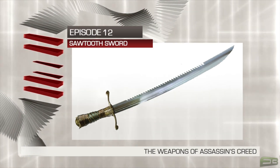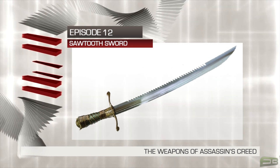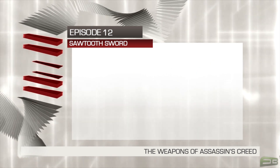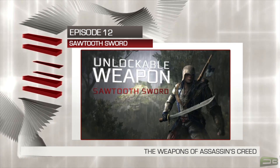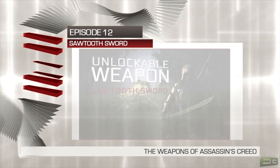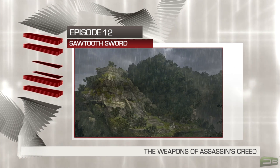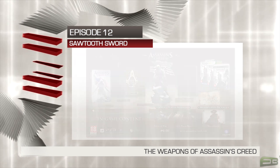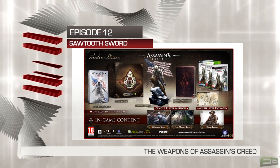The Sawtooth Sword is one of the new weapons that will be introduced and usable in Assassin's Creed 3. Players can obtain the weapon upon completion of the Lost Mayan Ruins memory in game. The Lost Mayan Ruins is an exclusive memory in Assassin's Creed 3 and only available to those who pre-order the Freedom Edition of the game or at GameStop.